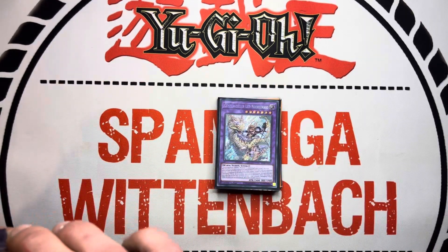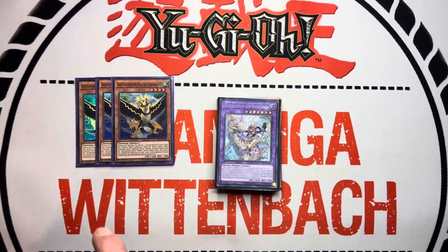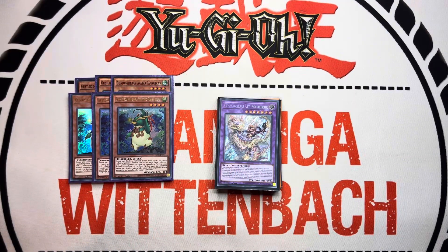Of course we play the best normal summon: triple Kenahawk — absolutely broken, nothing to say. The second best normal summon is Rapengu, also nothing to say.